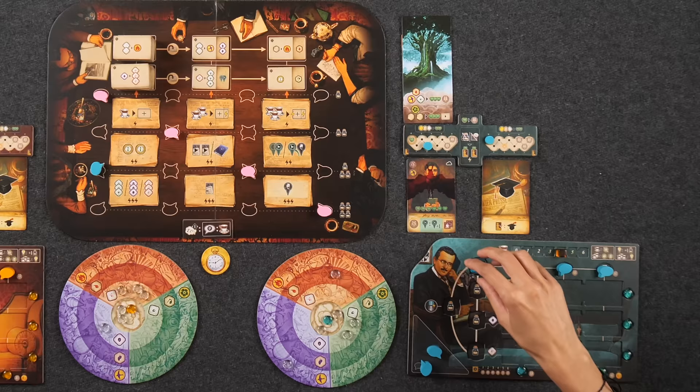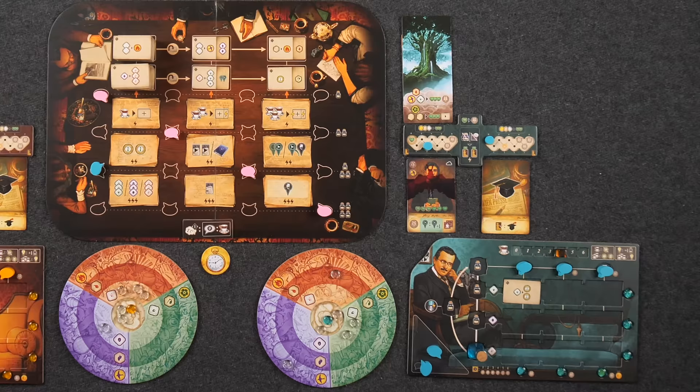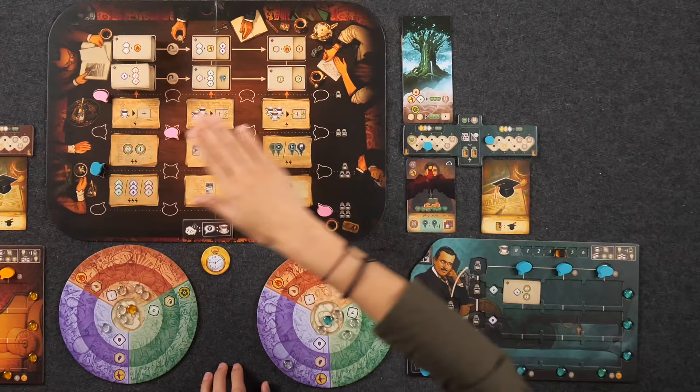If I were to move my inkwell three spots, I would get to activate all of the technique tiles in its row, including the starting bonus right there, which gets me a minor red insight. You get to activate them in any order of your choosing. That is why it's really important to curate your technique tiles.